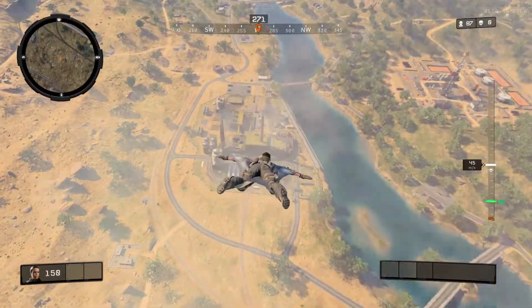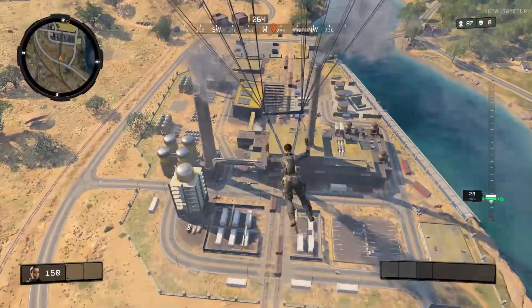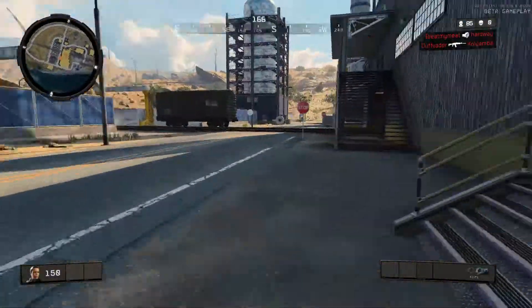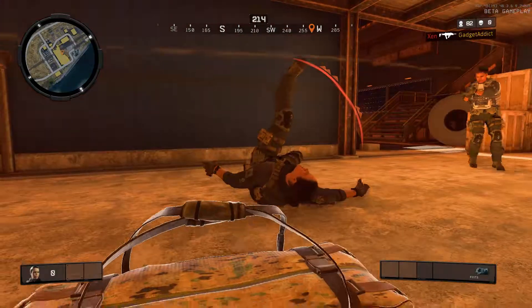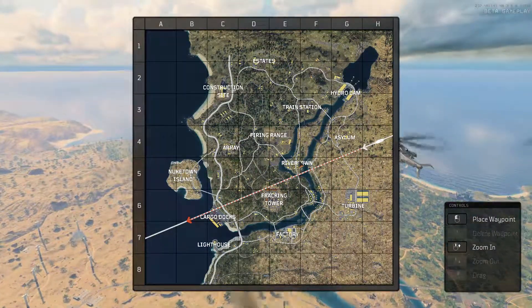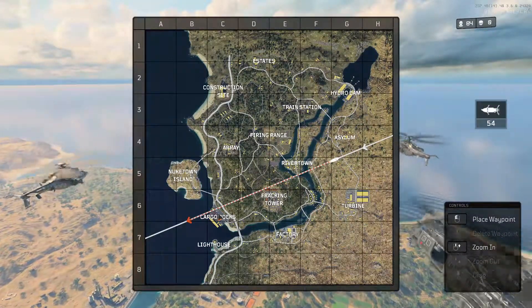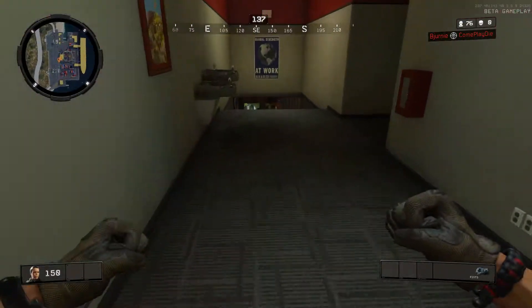The graphics still look really weird to me — I don't know, the colours just seem really off. This time I think I'm going to go for the factory, so that would be down this way. There's probably going to be quite a few people going there. Remember, my goal is to try and get at least one kill — one kill and I've got a successful video.